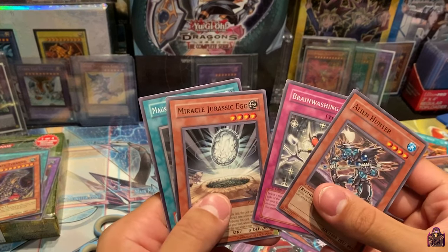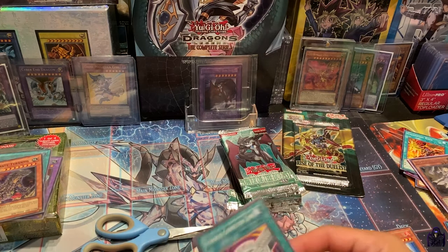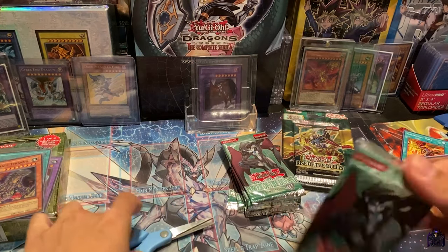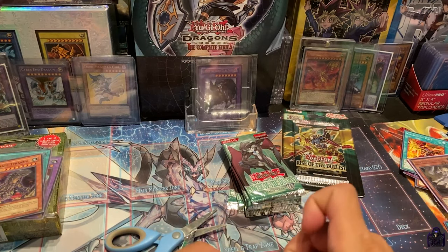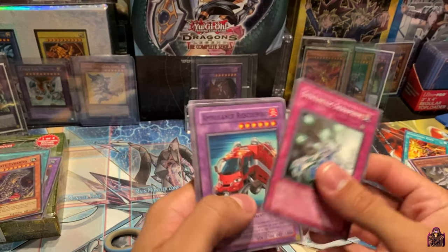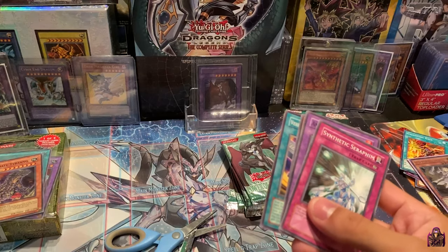Alien Hunter, Brainwashing Beam, Miracle Jurassic Egg, and Mouselina of the Emperor. We've been doing pretty good guys — a decent amount of foils. Imagine we get two more Ultimate Rares and two or three Ultra Rares — that'd be so crazy, defying the ratios of a booster box. Synthetic Simbrim, Ambulance Rescue Roid, Alien Grey, Vehicle Roid Connection Zone, and a Rare Future Fusion.